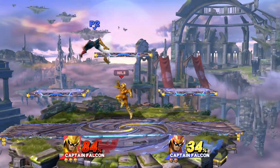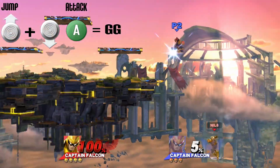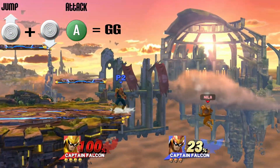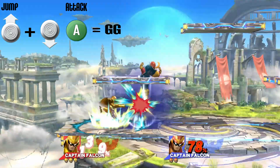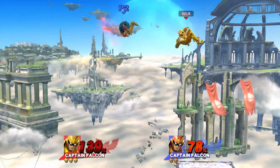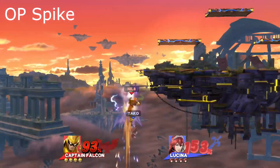Next we're going to go over spikes. Captain Falcon has two main spike attack moves. His first is his down air attack, which when used off the ledge will spike them down into a zero-recovery kill. If you use it on stage, it will bounce them up leading into a follow-up attack. It's very useful to even go off the ledge like a wall kick into a spike.